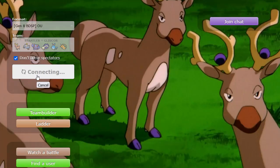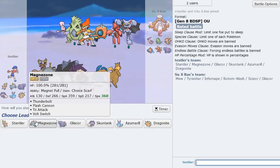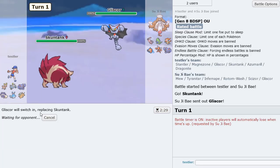Two for two right now in this video. The opponent has a Gliscor here. I don't think we lead Stantler — I think we lead Skuntank in case of a Mew lead. But he actually leads with Gliscor. Okay, then maybe I just go Gliscor of my own — perhaps could work. Maybe he Earthquakes or something.